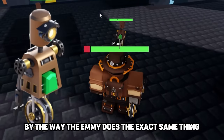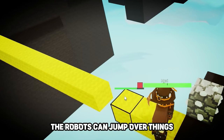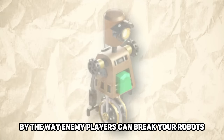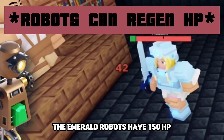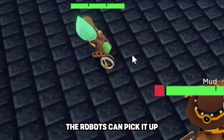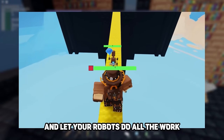The ME robot does the exact same thing, except it gets emeralds. The robots can jump over blocks, though sometimes they are just really dumb. Below the recall button, the game will tell you how many robots are still alive. Enemy players can break your robots — the emerald robots have 150 HP while the diamond ones only have 100 HP. If a player drops loot on the ground, the robots can pick it up; if a player kills the robot, they receive all of the loot. Focus on making strong bridges and let your robots do all the work.